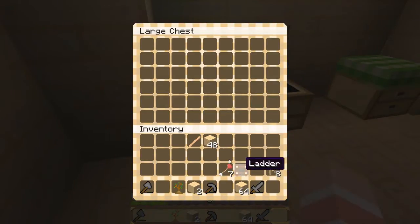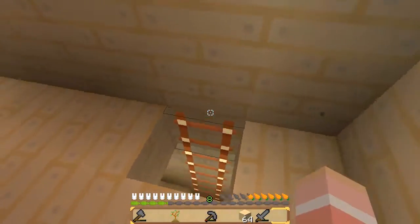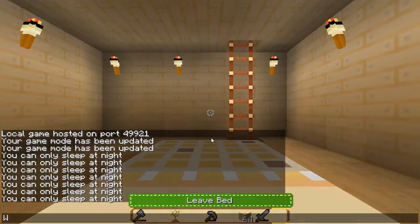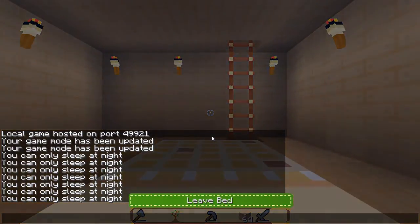Look at the double chest — it's so adorable! I will put my wooden items up in this double chest, such as fences, sticks, and wood. That sort of thing up there. And that is my drops in the single chest. I have caps lock on for some reason.